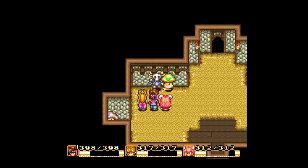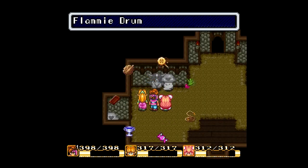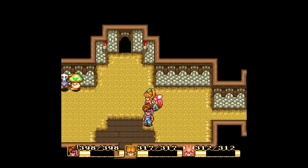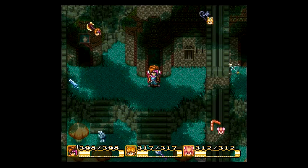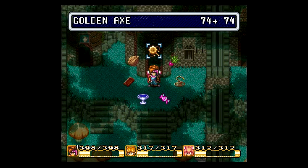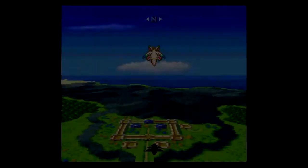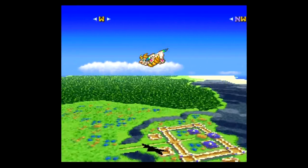That is it. I do need to rest here, and then we can try to take off wherever we want to go — I have a place in mind already, just like pretty much every other RPG. I did change Jake's equipment, by the way, because we do have a new mode of transportation, which is Flammy.